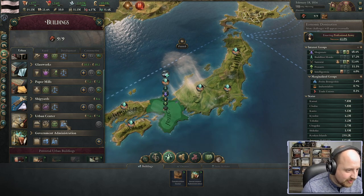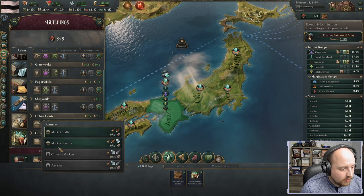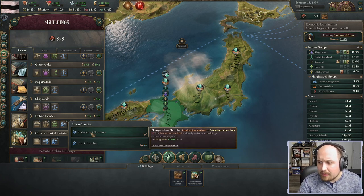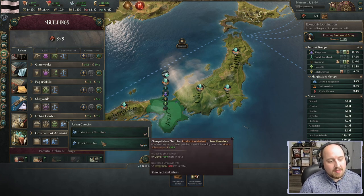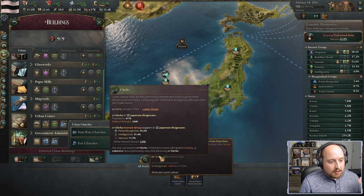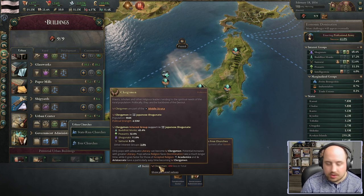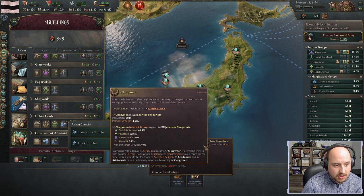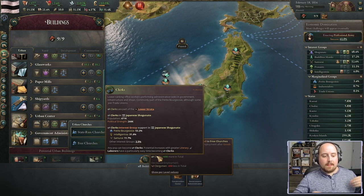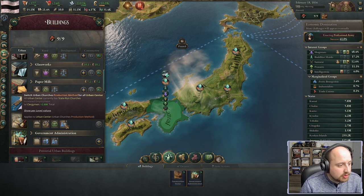We're still industrializing. Right now we have urban centers with market stalls we can change. One key change: instead of state-run churches, I want to switch to free churches. This reduces the amount of clergy but increases the amount of clerks. Clergy are mostly in common interest groups like Buddhist monks, but clerks will be in the petite bourgeoisie and intelligentsia — groups more motivated toward industrialization.